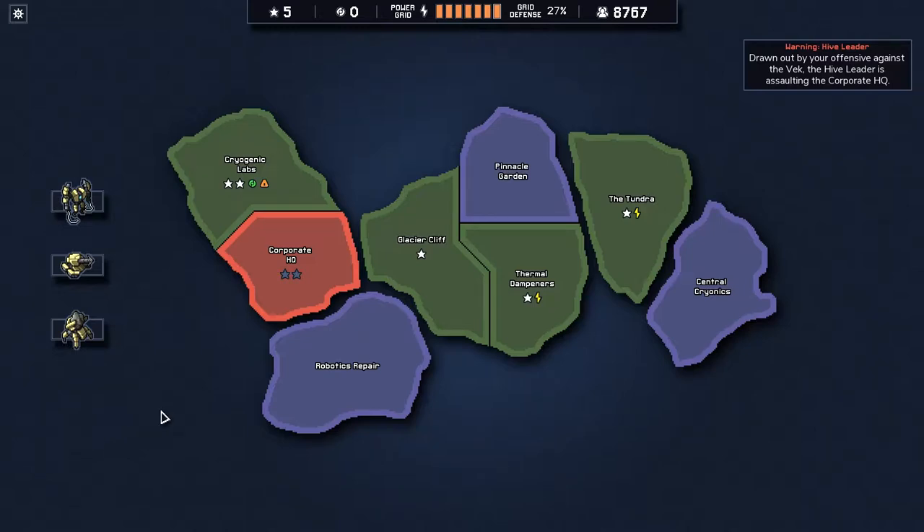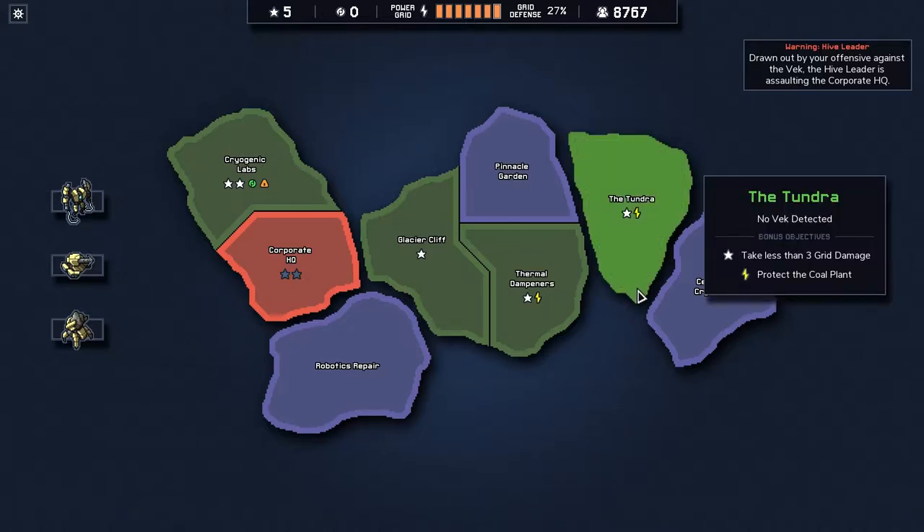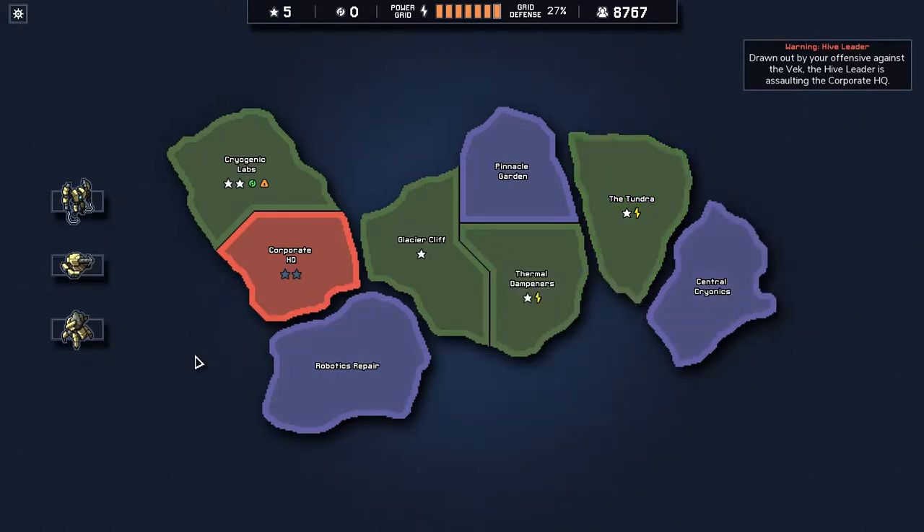Welcome back to this let's play of Into the Breach, episode 8. In the previous episode, we just defeated the Vec flawlessly on the Tundra, and now the Corporate HQ is under attack.